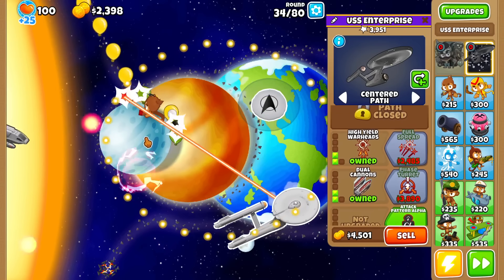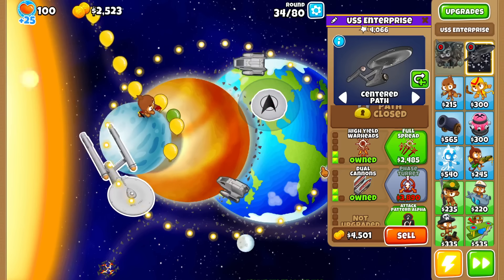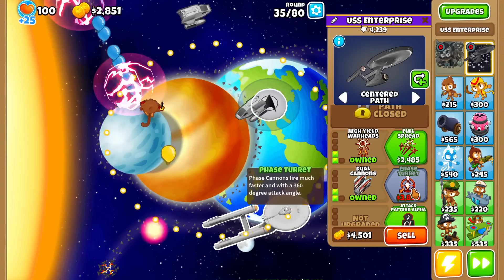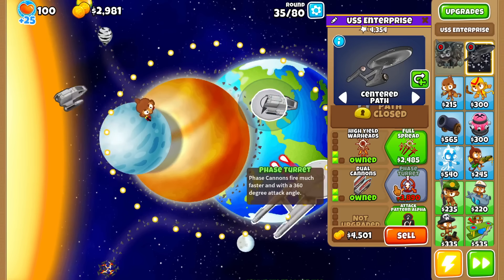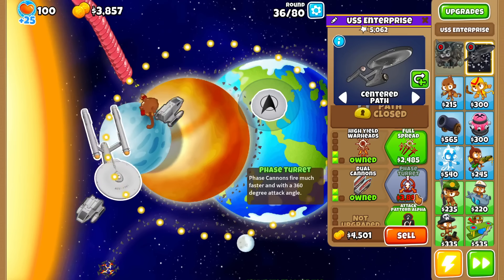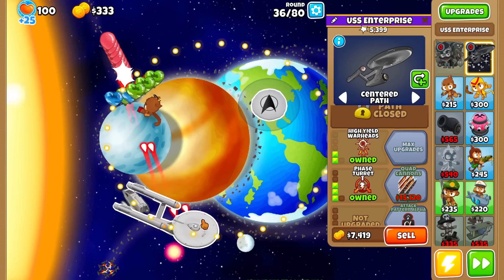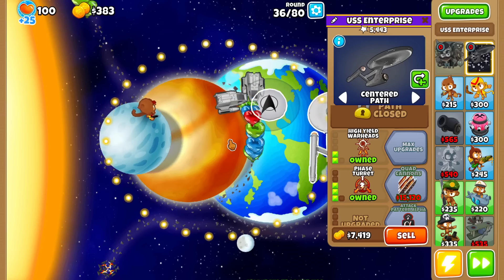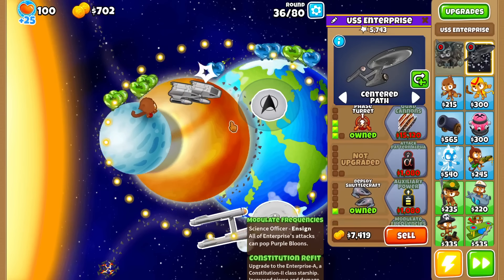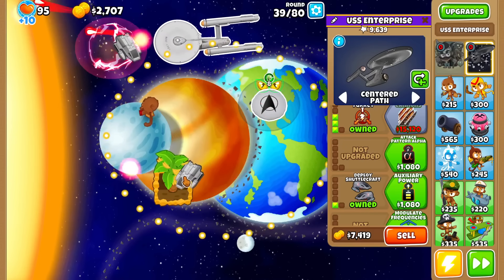I wonder, since it's tied, which weapon do they shoot? It looks like they shoot the torpedoes — maybe tiebreaker goes to whatever's the highest path. I'm definitely going to get phase turret to see these things change to phase cannons. Phase turret makes them fire much faster with a 360-degree launch angle. You can see now they're attacking all the time. The little guys still shoot the torpedoes — I guess it really updates the weapon when you buy that upgrade.